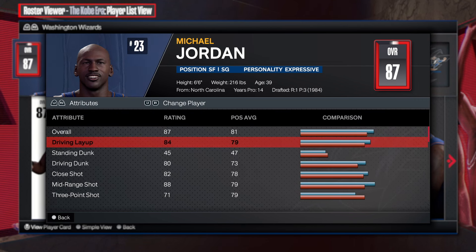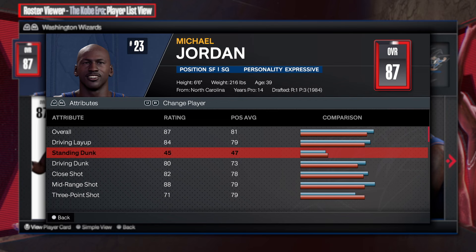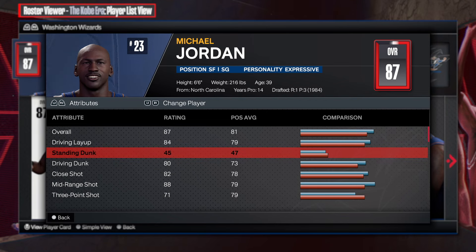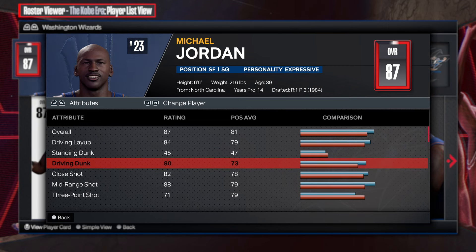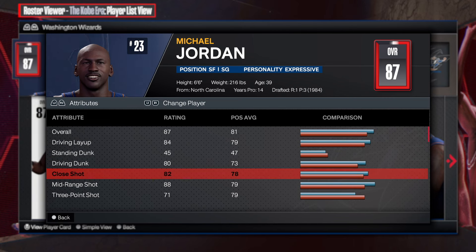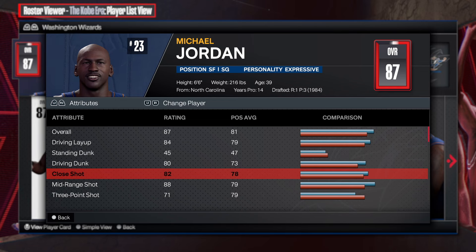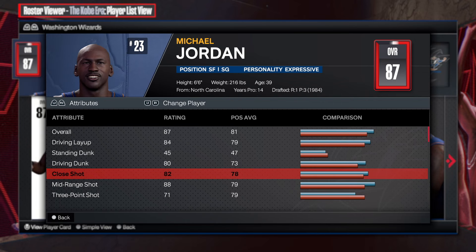Look at these attributes. First things first: driving layup of an 84, standing dunk of a 45 - you get the regular standing dunk animations when you're in a situation to get standing dunks. Jordan was a small forward too. Driving dunk of an 80 with a close shot of an 82, so you can still dunk the ball and finish well. This is 39-year-old Michael Jordan.